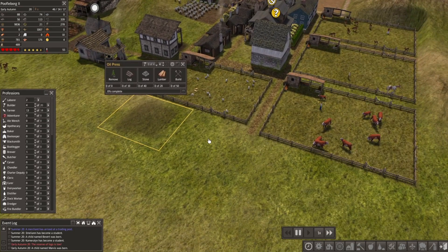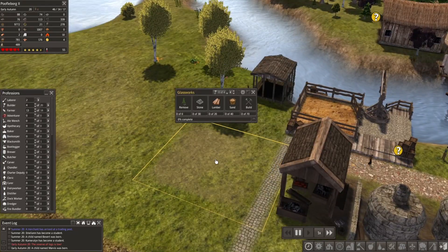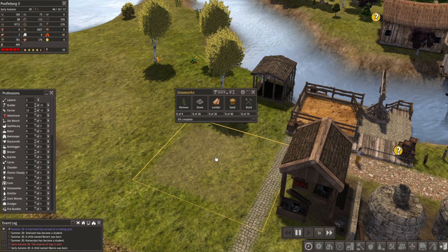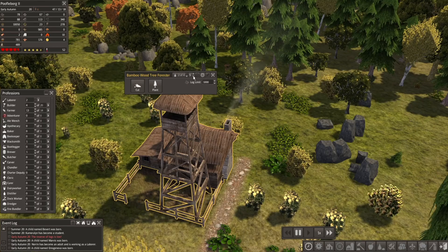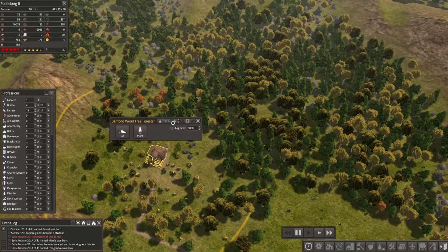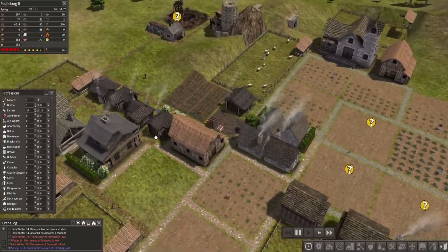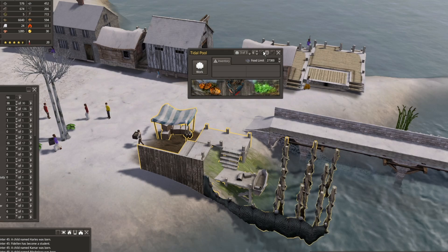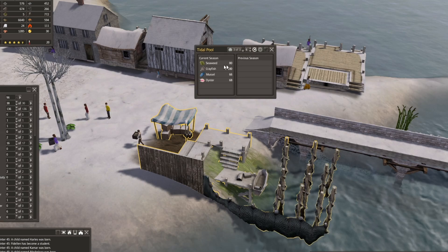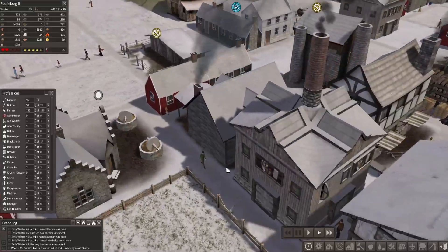New buildings require new materials to build, but some of them are really hard to get and it won't really happen until mid-game, so look at that carefully. Foresters are different too — I built a bamboo wood lodge because I read on Reddit that those things give you big wood. I got an oil press for early production lines but I still really don't know what it does or if I need it. You can also get a tidal pool now which helps collect crayfish, oysters, seaweed, and mussels. There are a lot more cool buildings that you can get to help with production lines.